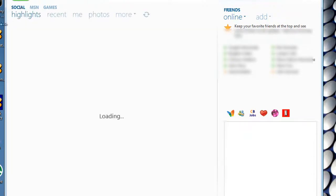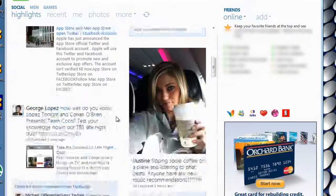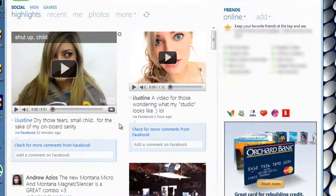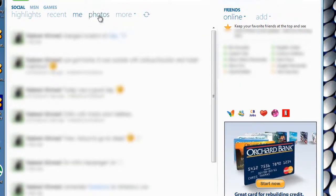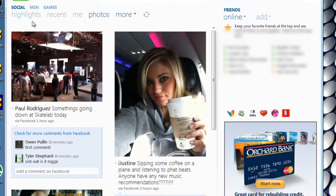Now let's go over to Social — this is the one I really love. I have my Facebook connected, and honestly it's pretty awesome. On the right-hand side are your chats — I'll blur out the names — and you can see online friends, recent activity, photos, and more.